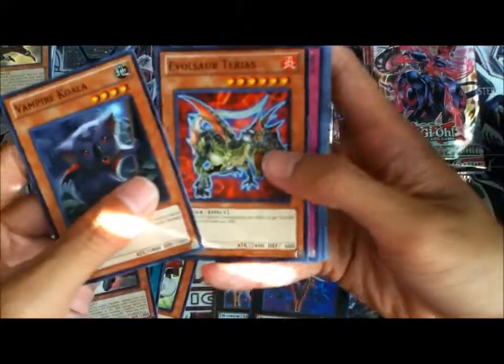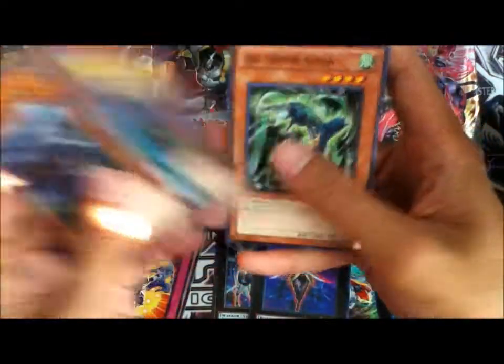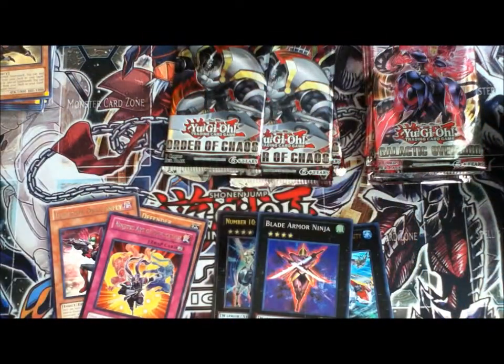Vampire Koala, Evolves our Terriers, Freezing, Ninjutsu Art of Duplication, Photon Trident, and Arrow Armored Ninja - so just a rare there.